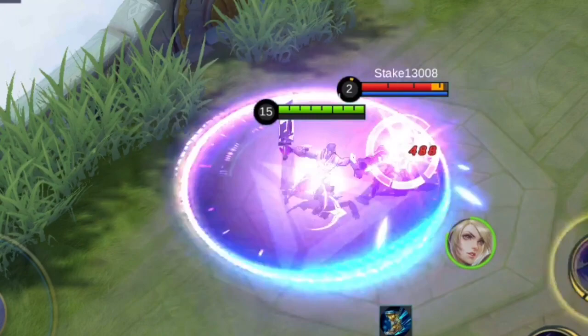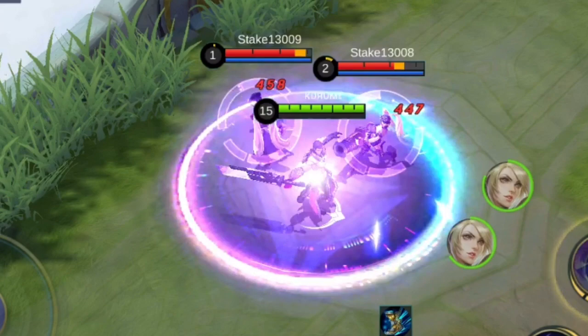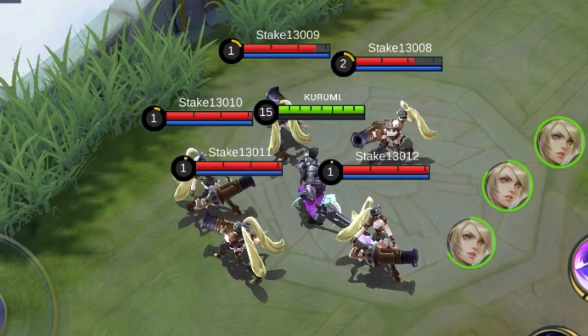Also, if any skill of Alucard hits only 1 enemy, it will deal 20% more damage. If any skill of Alucard hits only 2 enemies, it will deal 10% more damage. But if his skill hits more than 2 enemies, then there will be no bonus damage. We will be giving more scenarios of this skill on the Tips and Tricks section.